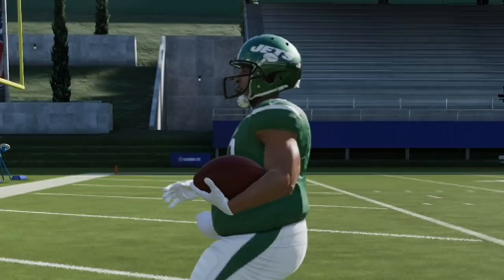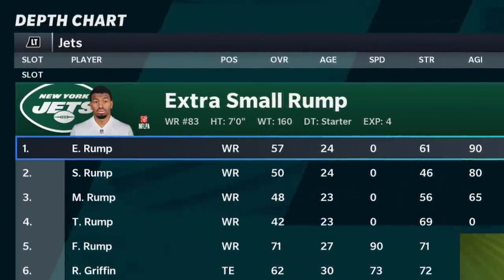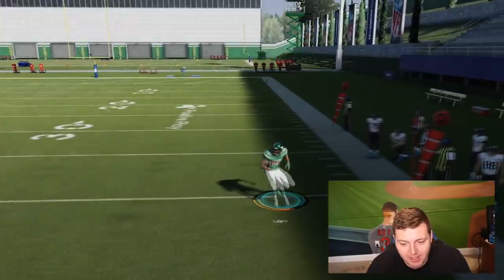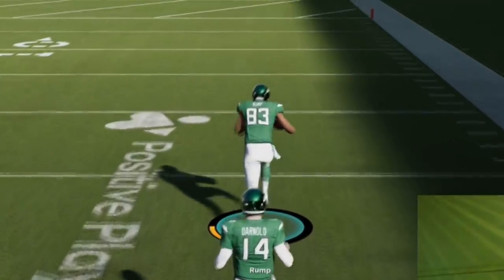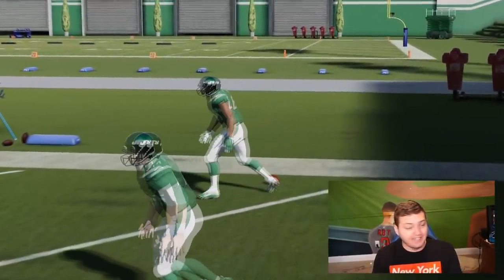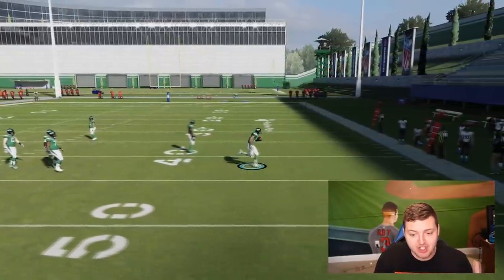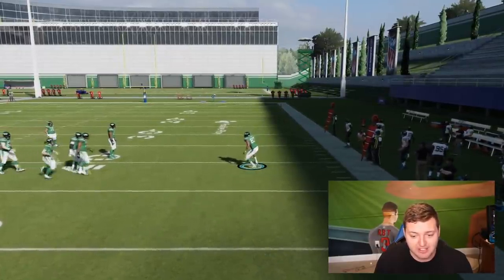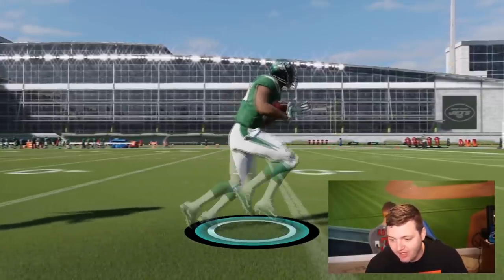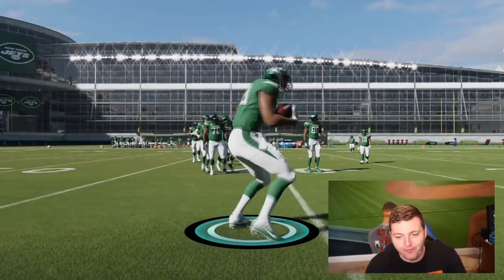So next contestant — number 83, Extra Small Rump, 7 foot, 160 pounds, zero speed, with 90 agility, change of direction, and acceleration. It feels like I'm running with a freaking dead deer. I don't think Sam Darnold is almost catching up to me walking. I've never seen a player that slow in my entire life. That's why I like doing these experiments every single year — there's always a difference. I genuinely don't remember the player being this slow last year. And — boom! 9.36 40-yard dash for Extra Small Rump.